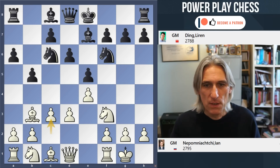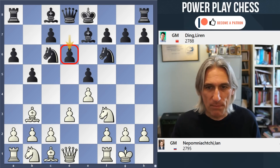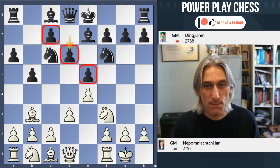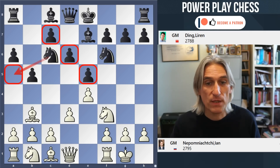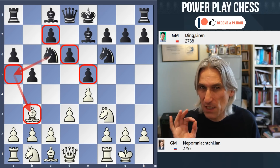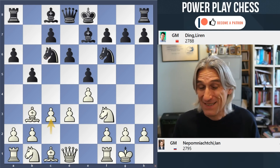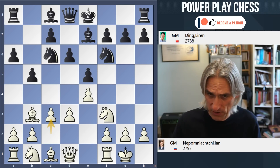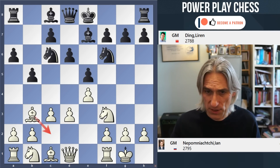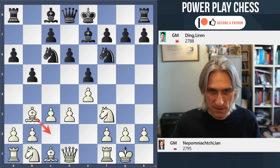Today he went for c3, pretty normal. Because the centre is stabilised and the pawn is protected, black actually threatens to play knight a5, to exchange off that beautiful bishop that is so often the key to white's strategy in this opening. So that's why c3 or sometimes a3 is played, just to give the bishop an escape square out of the clutches of that knight.